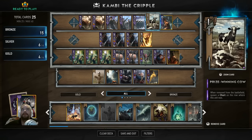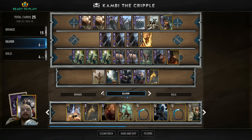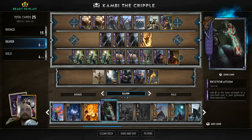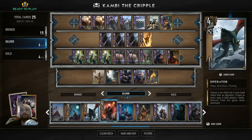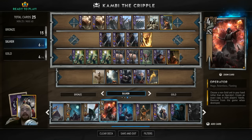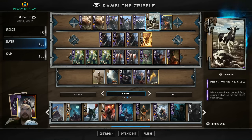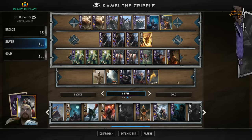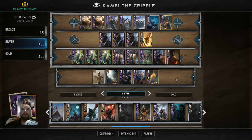Mad Cow is a card I might change — I might bring that back to resurrection, but I had a little too much resurrection. Actually, I'm gonna take Mad Cow out and put Blue Boy Lugos in. There's more synergy with Harald the Cripple, so I think that's actually pretty good.